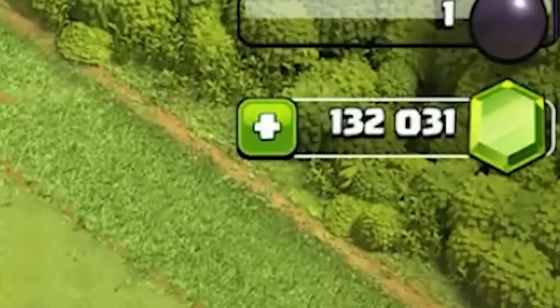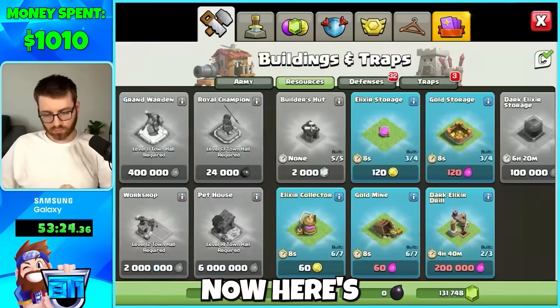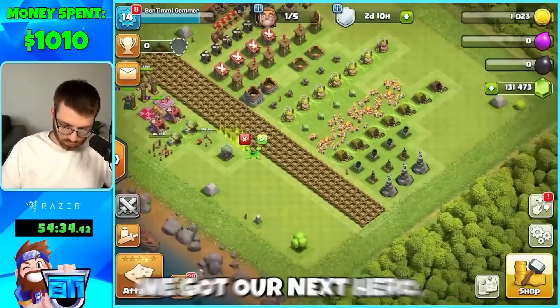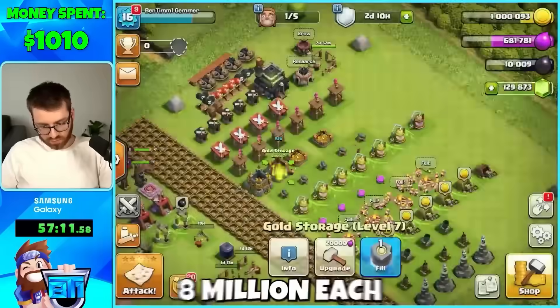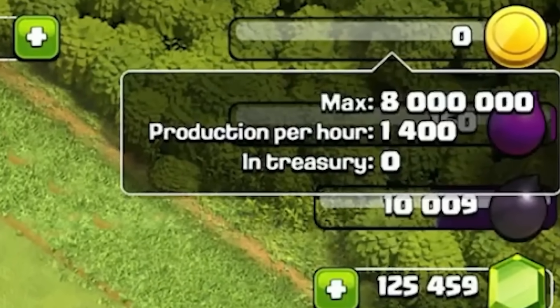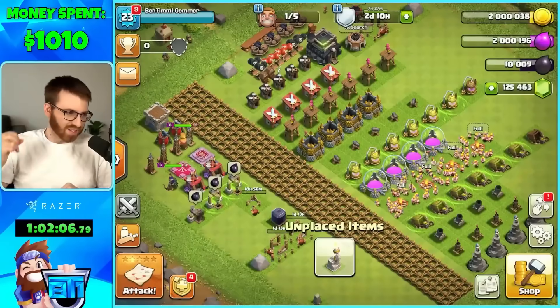We still have 132,000 gems. Here's where we wanted to switch things up — we wanted to see if 132,000 gems would be enough to max out a Town Hall 9 base. We got our next hero, the Archer Queen, then maxed out our storages so we could hold eight million each. We went on upgrading, doing the barracks first.